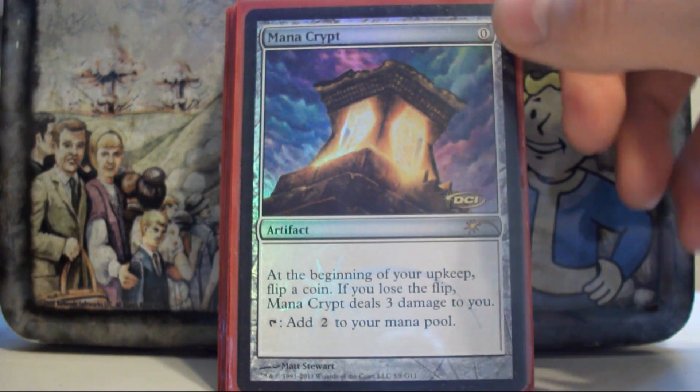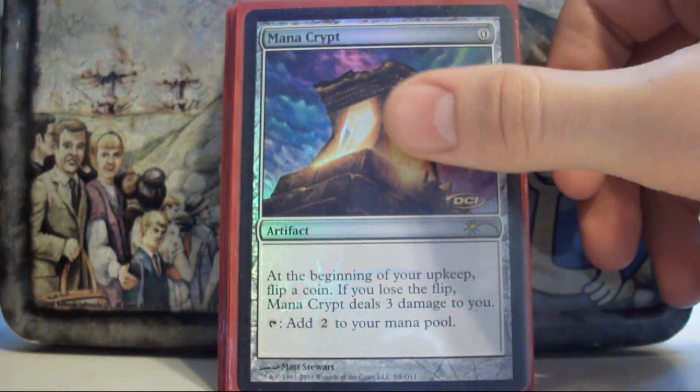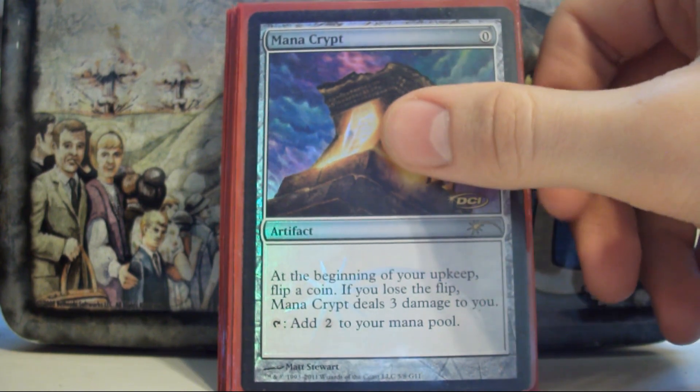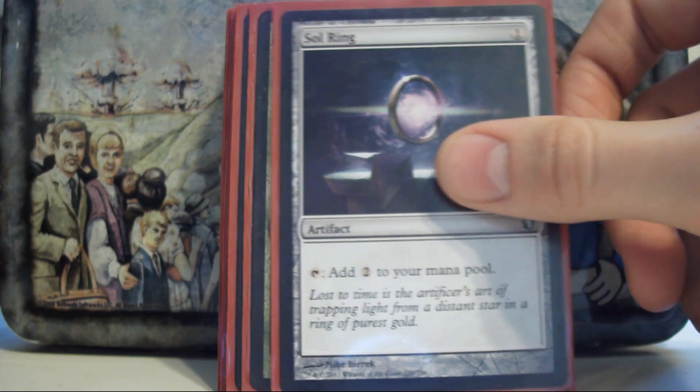Mana Crypt — it's just the best ramp spell in EDH. If someone tells you they're playing a casual deck and then they drop a Mana Crypt, you have my permission to call them a liar. Sol Ring — everyone plays a Sol Ring.